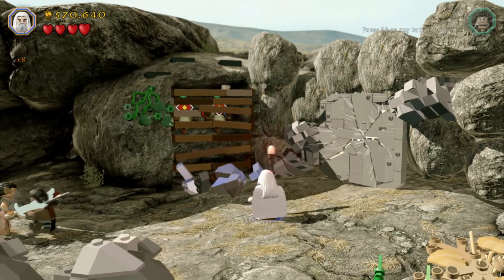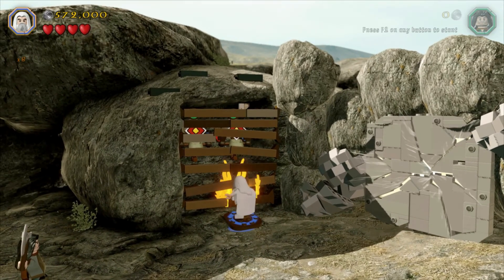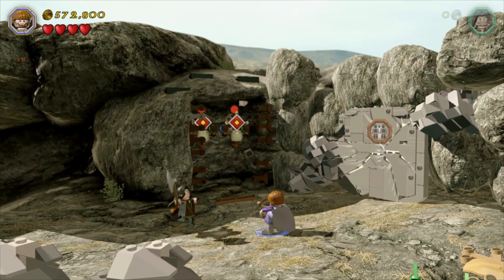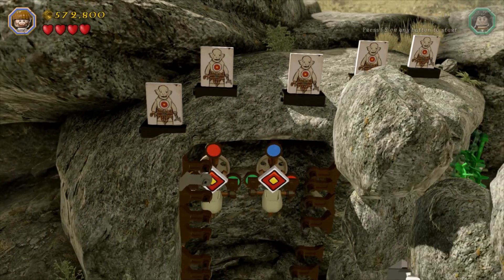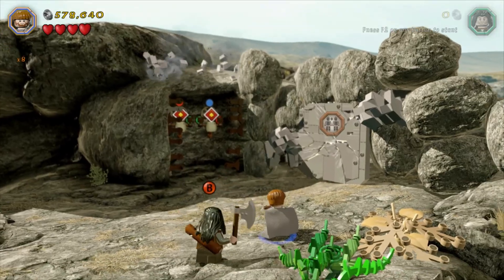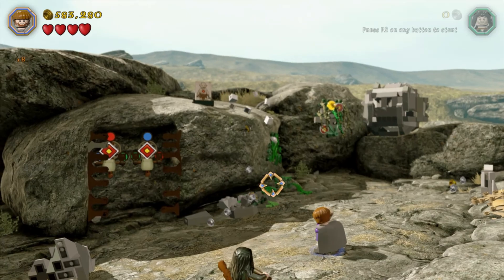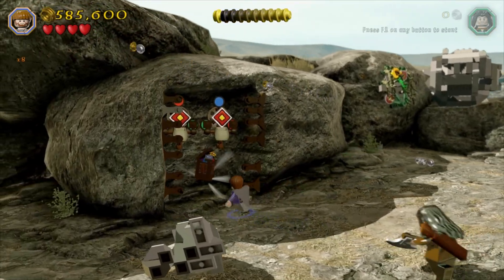A slightly convoluted one this. First of all you're going to need to smash a mithril silver brick there, then light a fire — I used the dragon egg but you can use Sam if you don't have that. If you go red and blue it's going to work, seemingly — it might be because the two greens are together in the middle, I'm honestly not exactly sure, if you've any idea do let me know. Five targets are going to come up at the top — one, two and three. Then you're going to need to combine with another dwarf, smash that wall apart, and there are two more at the top — four and five. Your 10th minikit will appear underneath there, so go ahead and grab that.